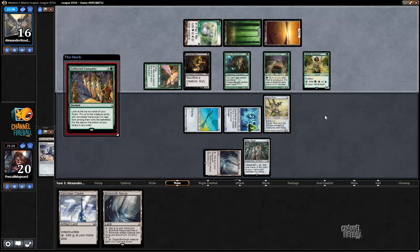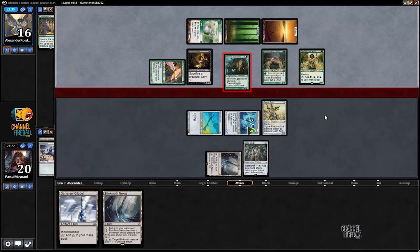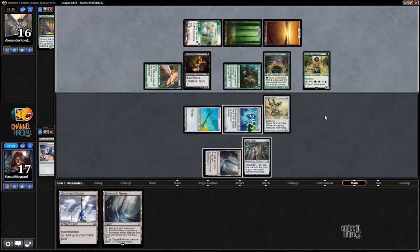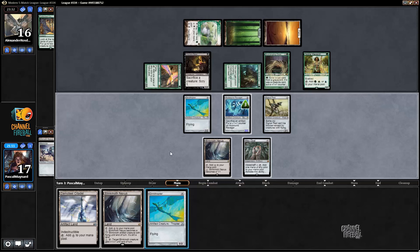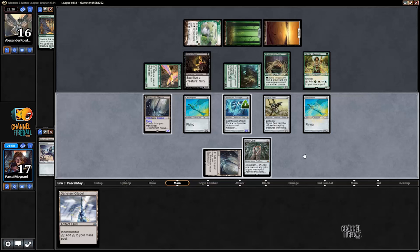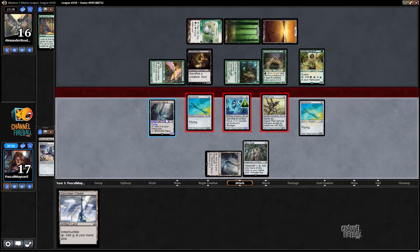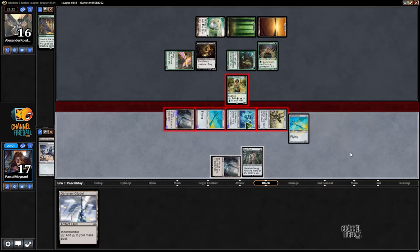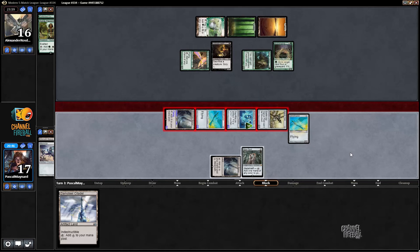He didn't hit Kitchen Finks, so we're not going to die just yet. My terrible attack that was completely a brain fart ended up not mattering. I'm going to play the Thopter. Tap and activate this Nexus. Attack with this, this, this, and this. He blocks the Ravager — that's fine by me. He's going to scry, put a card on the bottom, so that's good news. Down to 13 and he passes.